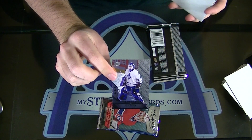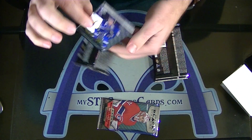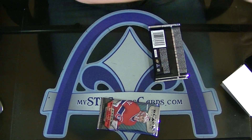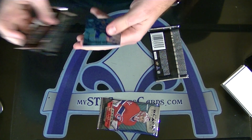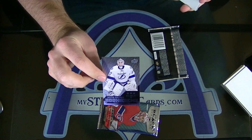Felix Potvin for Toronto — triple diamond. Kadri — oh, he's already gone.